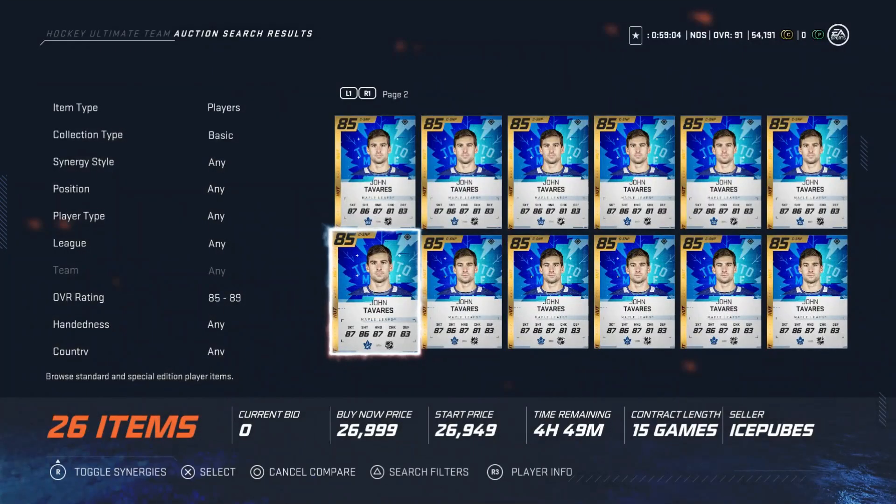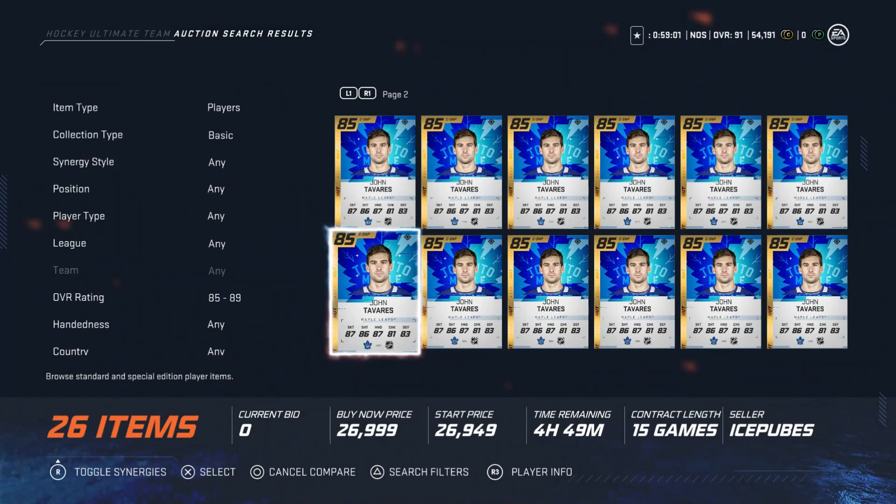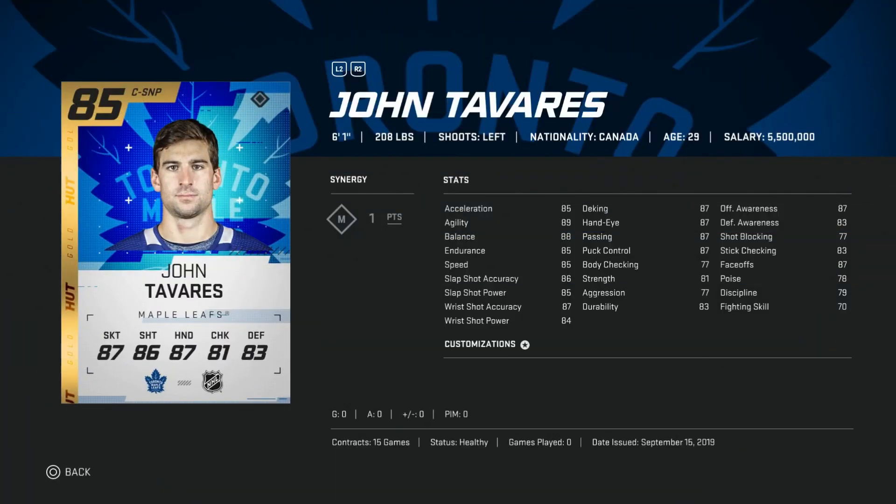Into the budget bin, John Tavares at 85 overall. I used this card at launch for just a little while. If he's over 20k, I would avoid him. I know he's going to be a popular pick for a lot of people, but like Leon, he's very slow. You're coming to a point now where the better cards are coming out and the classic cards are a little bit faster. You're just not going to get as much value as you think just because you see that 85 overall and think it's a great card. He's going for about 28-29k right now; I would avoid until he hits 20k, and then if you need a centerman, go ahead and pull the trigger.